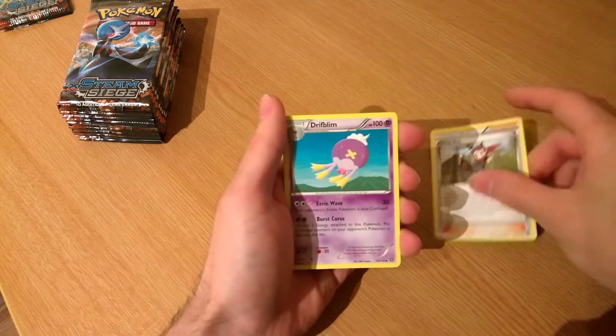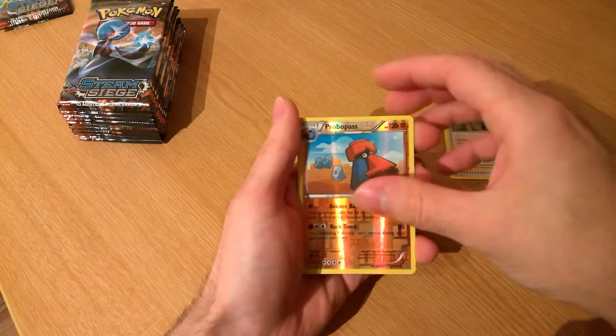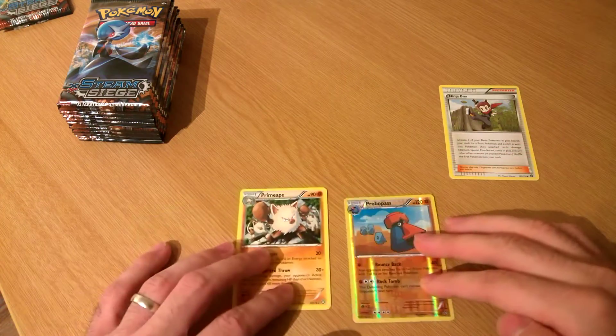Ninja Boy - it's a good trainer, we'll stick that on the bench. Triplum. Pro Bow Fast reverse. And a Primate, non-holo.